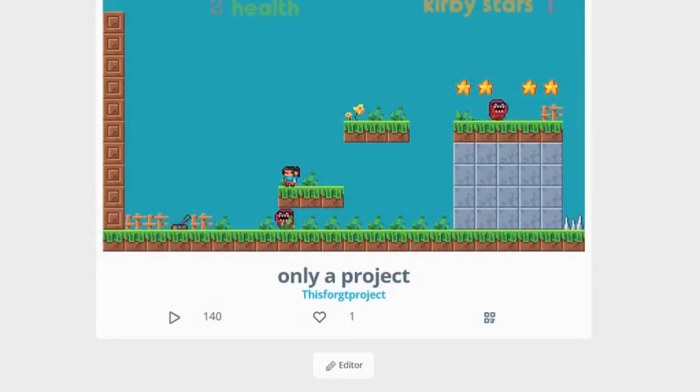I created Dumpy Adventures. It's a game where you adventure the world with your character, dodging spikes. You can get stars to shoot at the enemies, and your character has three health.